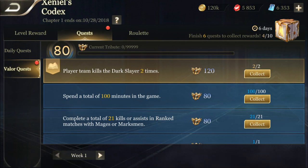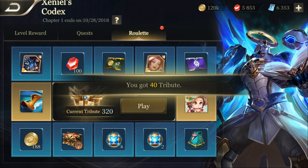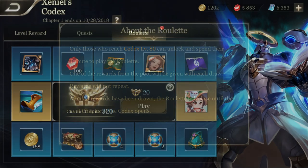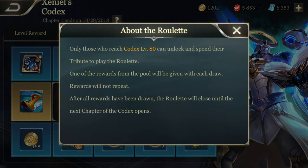Now we're just gonna collect the remaining rewards here as well — there's nothing else really to do, we've basically finished everything. Now let's go to the roulette section. This is the roulette part for people who have reached level 80 and can basically spend their time playing this roulette. We've already unlocked it — you have to gain points to actually play it.